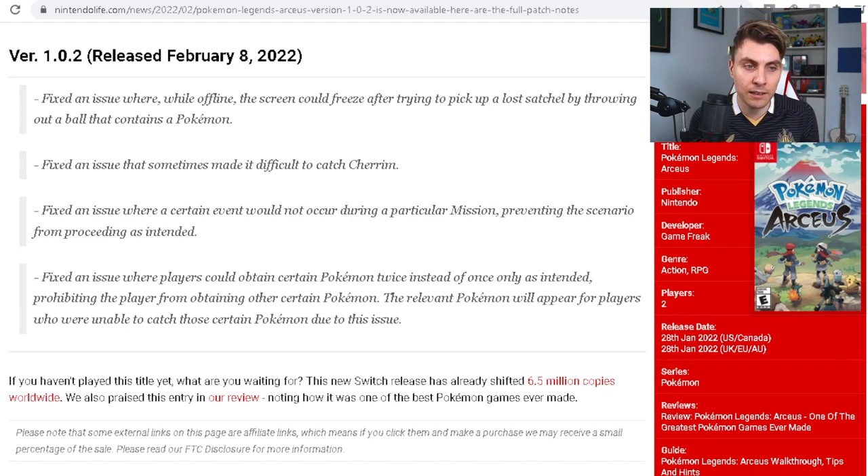Next, they fixed an issue where a certain event would not occur during a particular mission, preventing that scenario from proceeding as intended. This relates to flagged events in the game — if you completed a portion of the game, those flags weren't being set and you couldn't proceed to the next part of the story. That's now fixed and it should all be streamlined.